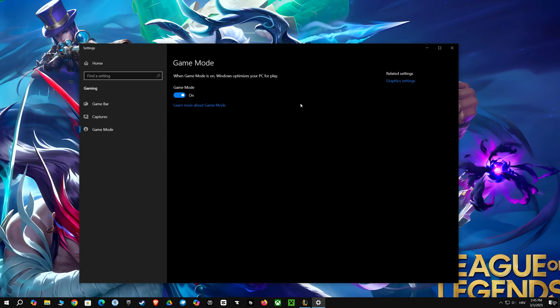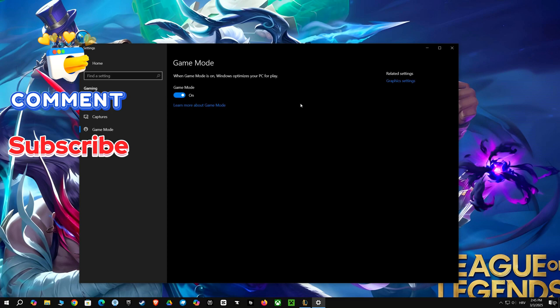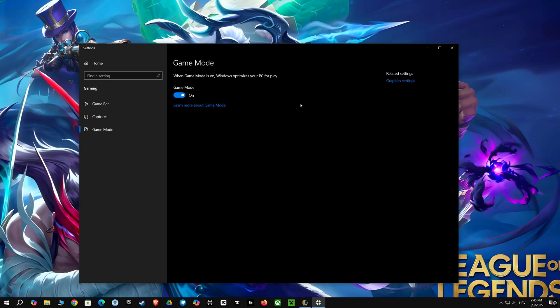You've got Game Mode there, and you'll want that switch to on. This setting ensures Windows prioritizes your game, which means your game gets more processing power. By enabling this feature, you'll see improved frame rates and a smoother experience. This tweak makes sure your gaming sessions are as responsive and lag-free as possible.